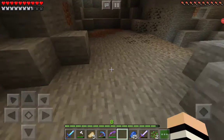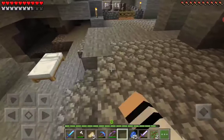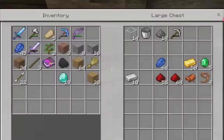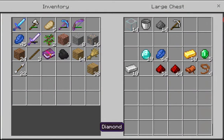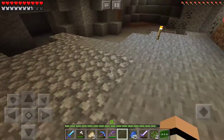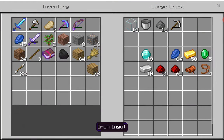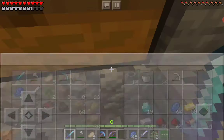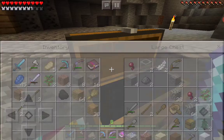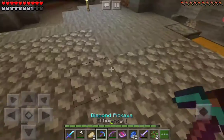Hey, what's going on guys, Lucid here back for another video. In today's Let's Play I did a lot off camera - I did this floor, I got 19 diamonds. I had like 24-25 but I made diamond weapons and tools. I also got lapis, 10 iron, smelted some of it, got a Silk Touch book and Fire Protection 2, and got these cows.